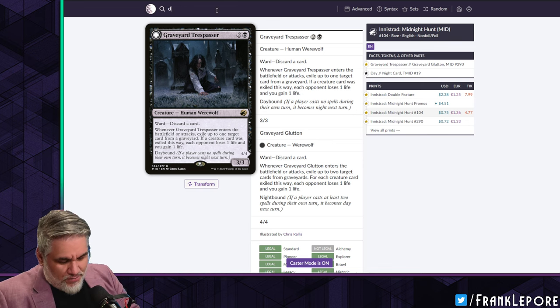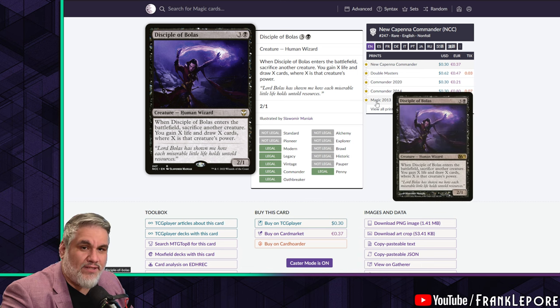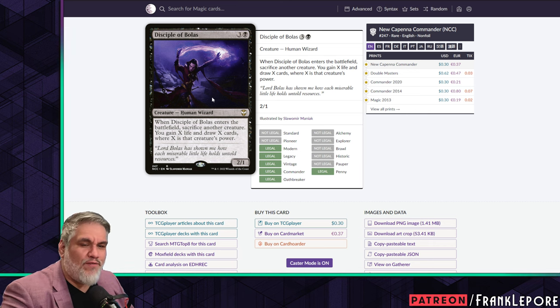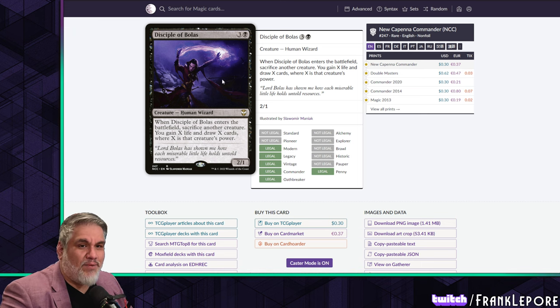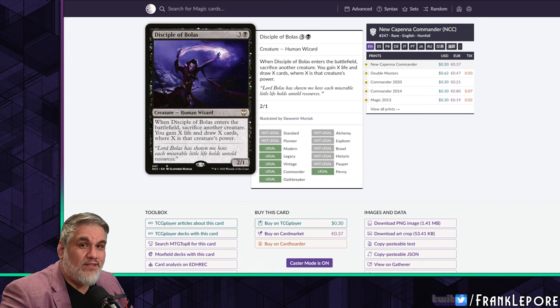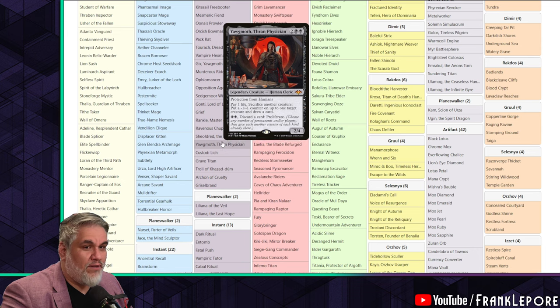I added Disciple of Bolas to my cube. If you watched the last video, I talked about having a lot of the Neon Dynasty dragons — the four, five, and six mana creatures that when you sacrifice them you can choose one of two effects. Even if you have Disciple of Bolas and sacrifice a Torrential Gearhulk, you're drawing five cards and gaining six life. Even on a 2/3 you're still drawing two and gaining three. I've always liked Disciple of Bolas — with Thragtusk it was amazing.